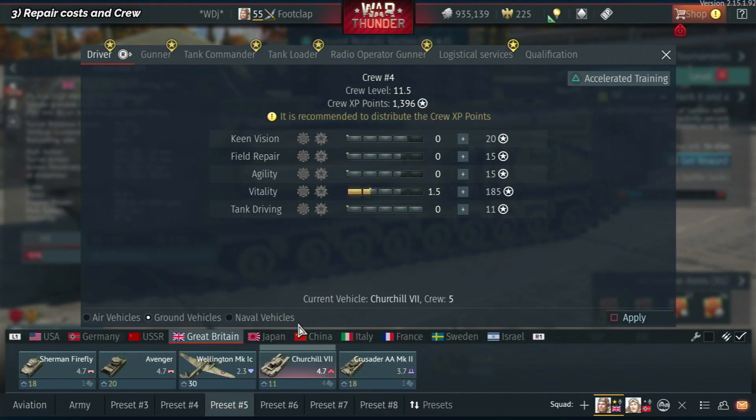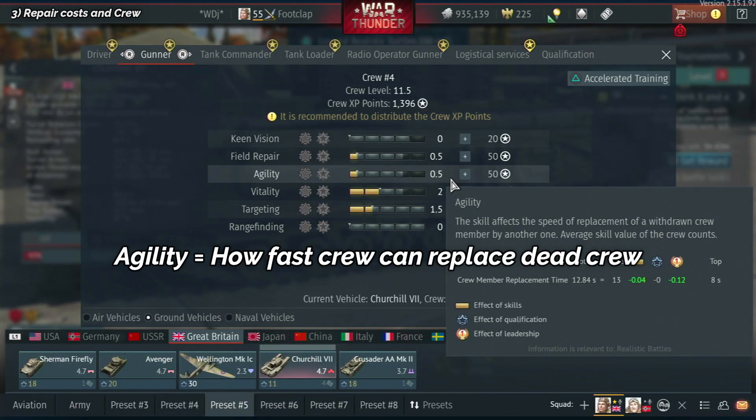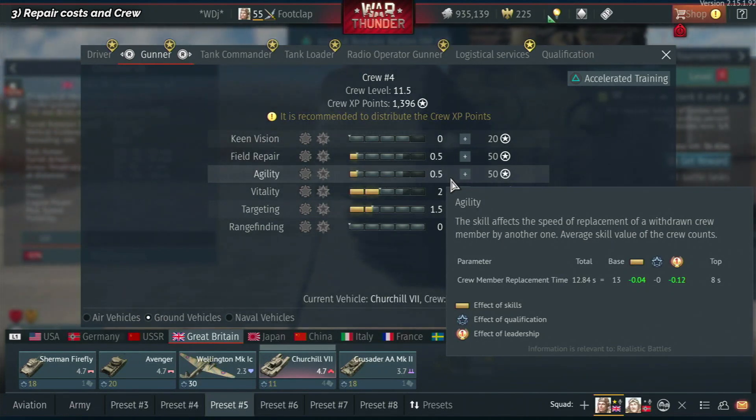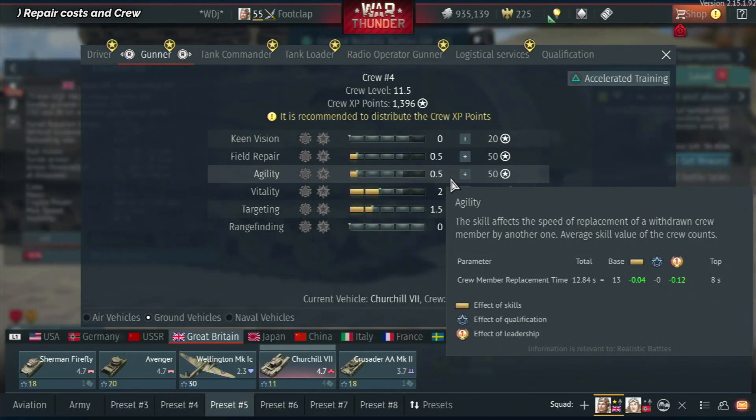The reason I mentioned agility: you know when you take out someone's gunner, especially in realistic, and they seem to replace that crew member really quickly? This is how they do it — they've upgraded agility. Agility is the ability of crew members to switch around positions within the tank. If one crew member dies, another can quickly take that position. Whether it's the gunner or driver, that's extremely important. Definitely spend your crew points on agility — it improves your gameplay and your survivability.